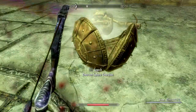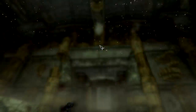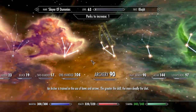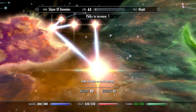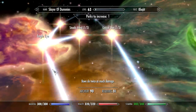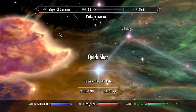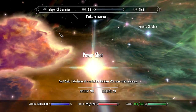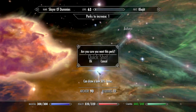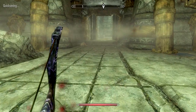I hear that song — it's level up time. Let's do it now instead of waiting. Health sounds appropriate. For archery: Critical Shot, Steady Hand two — already got Eagle Eye. Hunter's Discipline, Quick Shot: draw bows 30% faster. And quick save — I don't want to lose that.